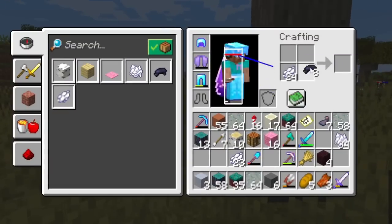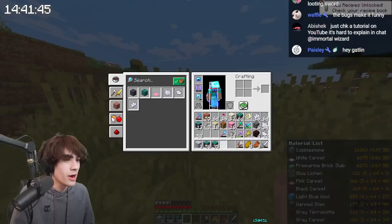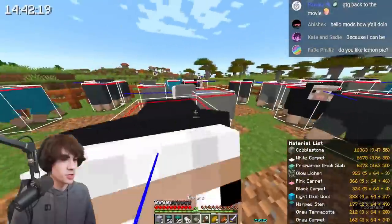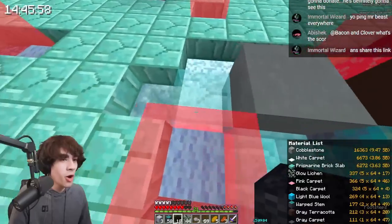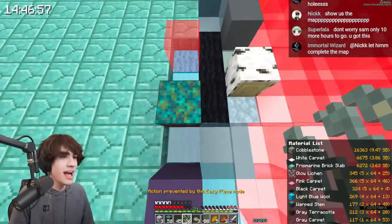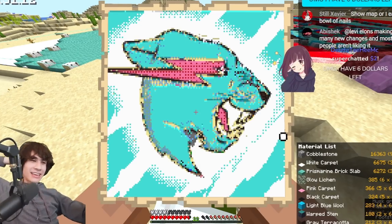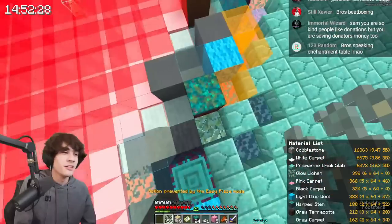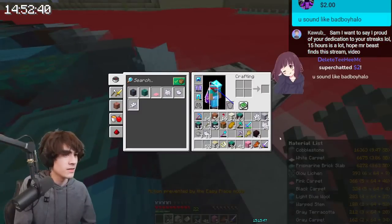I put the lichen down — it looks good, just a lot of work to get. Gray and light gray carpets were also still needed. The majority of the work was now done, but the outline needed some work and I had to clean up the logo. The issue was zero organization — I needed a variety of blocks but not in large quantities.